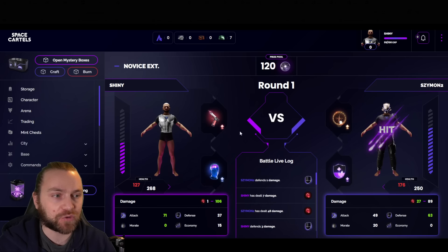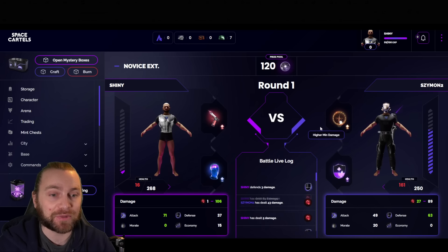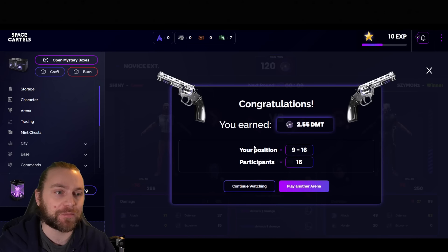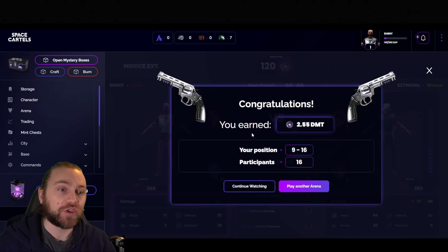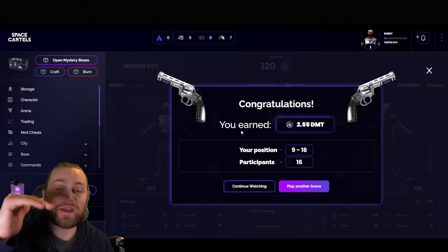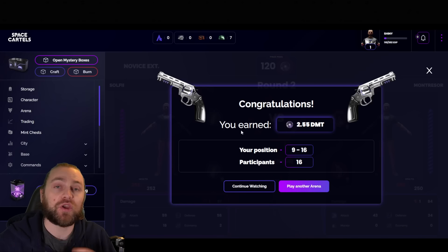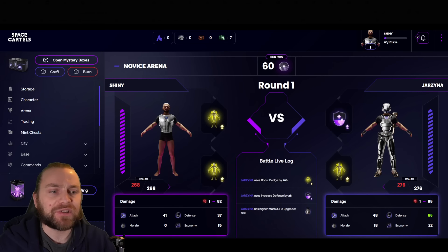In another arena I went for higher morale again and it did nothing — they had increased defense weakening my shots and higher minimum damage. Even in the Novice arena I went out first round — remember there's RNG involved, so you aren't always going to win even with the best stats. This is actually good because it means that every now and then, even without the best equipment, you could potentially get first place and pull that big DMT prize. Still got 2.55 DMT though — definitely picking a better stat next time.